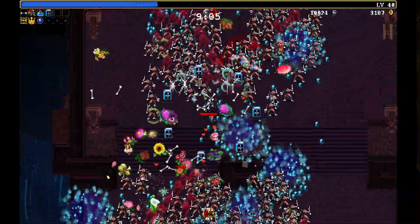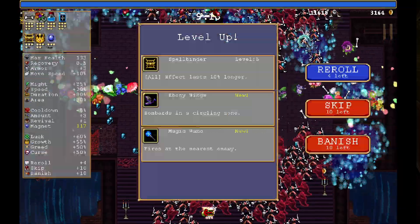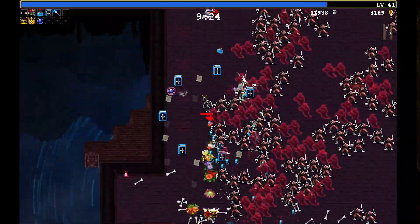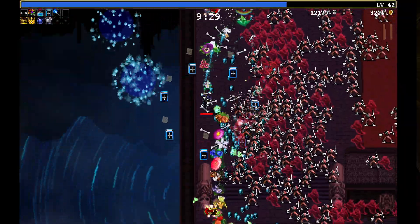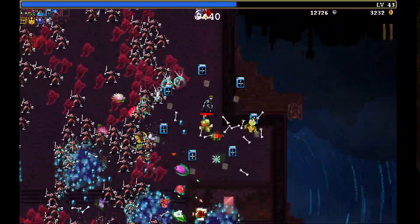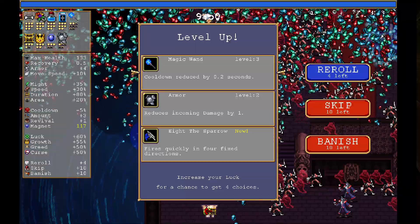But you can just sit here like this and the health and the hearts are just amazing. You can see the amount of hearts just coming in — I run through something and then it just comes back. Magic Wand — so we get the Tome. Let's go Armor, let's go Magic Wand. I'm just running through the enemies and yes I'm taking damage, but you can see the health just coming back. It's so good. Just need an upgrade now really and this build is set — look at them hearts following me.